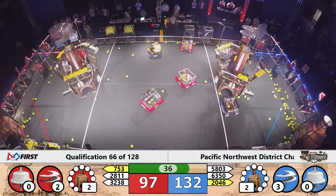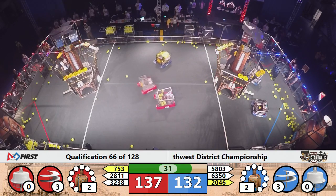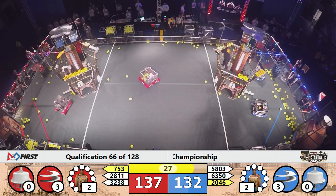The Blue Alliance has three rotors turning now, and that's helped them out to a 132 to 97 lead. Now we see that crank turn for Red, and 137 to 132 — the Red Alliance retakes the lead.